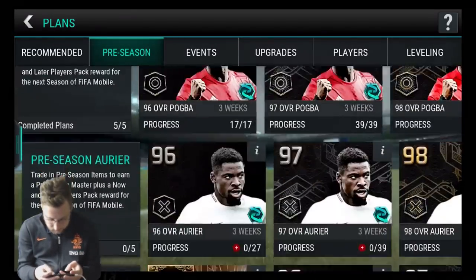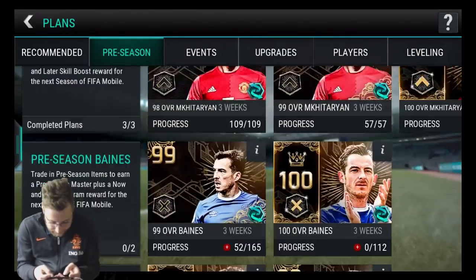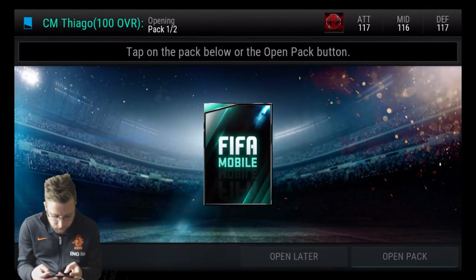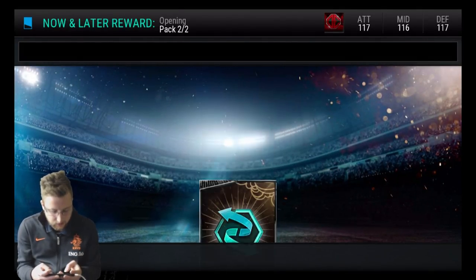This is what I hate doing — all these players you work so hard for. But I guess they do get you a 100 overall player with a plus one overall boost, so I can't complain too much about that one. As we go into here, we'll find out what Tiago is going to get for us — a 100 overall center mid Tiago card. And then we're gonna go play some league versus league with this Tiago card.